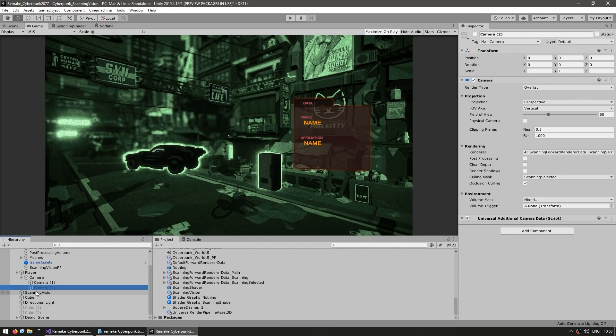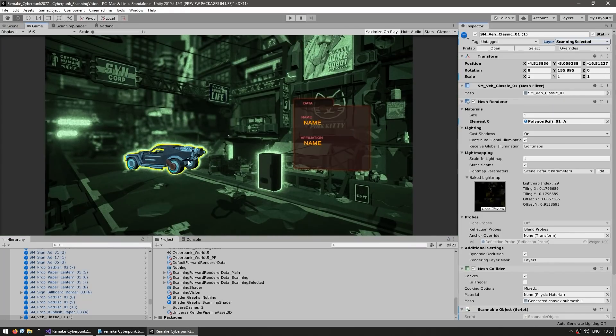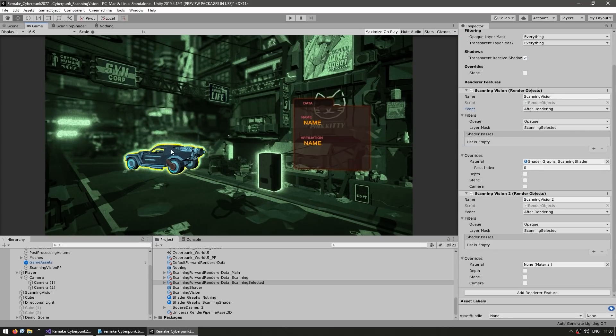Lastly, there's another camera with another renderer, and this one only applies to the scanning selected layer. In the scene view if I go onto a car and manually change it from scanning into scanning selected, you can see what that camera does. It's using another renderer only applied to scanning selected, and this one renders after the whole post-processing goes through — it adds an extra outline and then on top the normal object. So that's how all the visuals are set up.